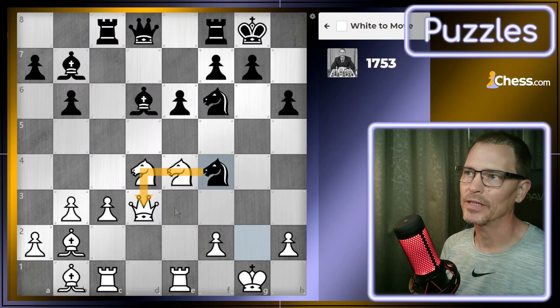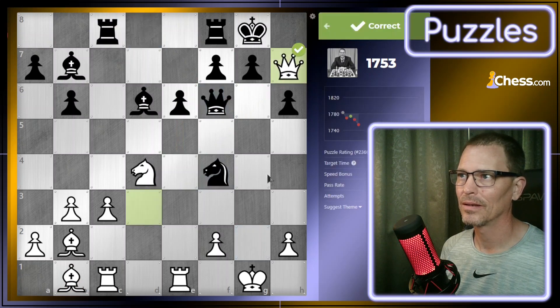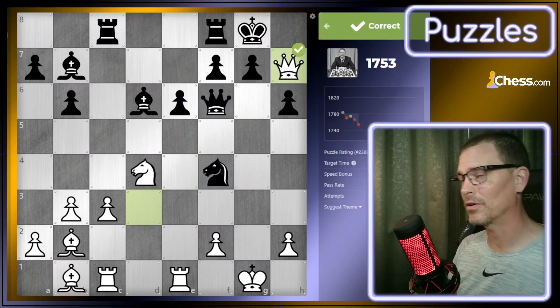In this one, my queen is under attack. I have a check on f6 — I think that's my only check. The result would be the queen capturing on f6, and then I would have checkmate right there because my bishop is down here guarding. The puzzle rating was pending on that one. I figured that one out — good for me. We're now 28 points below where I originally started this video at 1781.